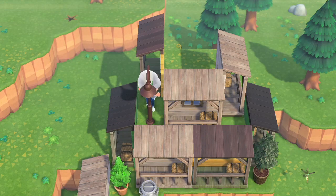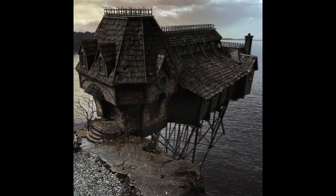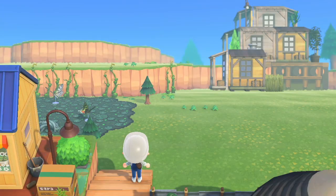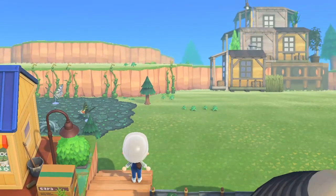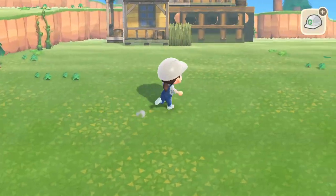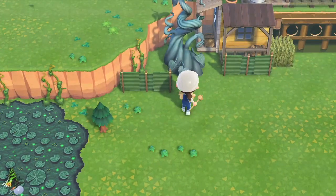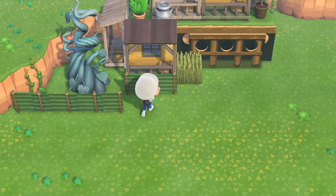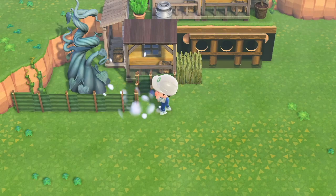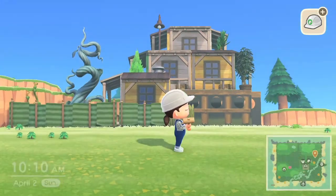Think of A Series of Unfortunate Events — I'm thinking that beach house that's up on all of those stilts. That's kind of the vibe I'm feeling. I will definitely need to put in some sort of cliff so we can get a better view of this build, because for right now that is the best that I can do. It isn't awful, but obviously it could be better.